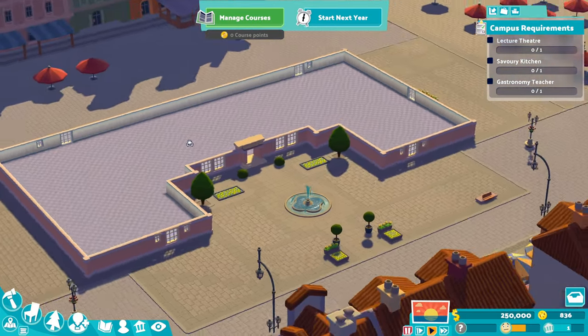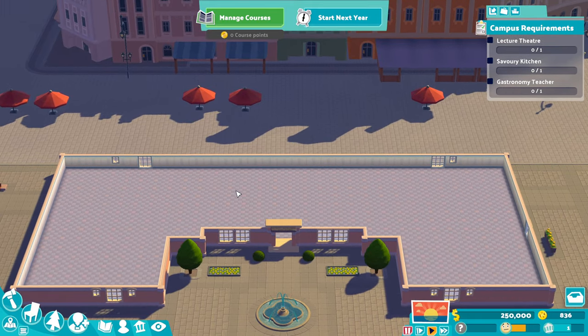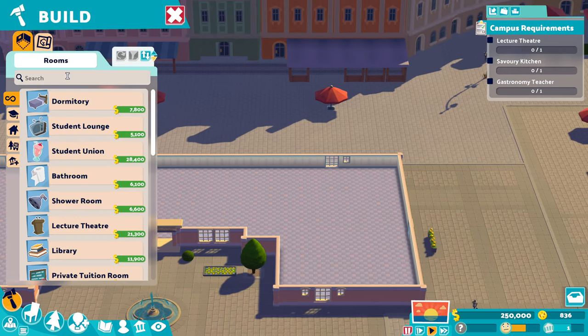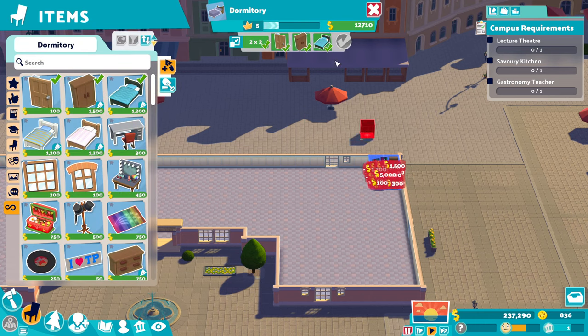There are a few things that you're going to want to start off with — just like you'd want to start off with a GP office and diagnosis rooms, reception, staff room, training, etc. There are also a few things specific to Campus you want to get started with, like dormitories.